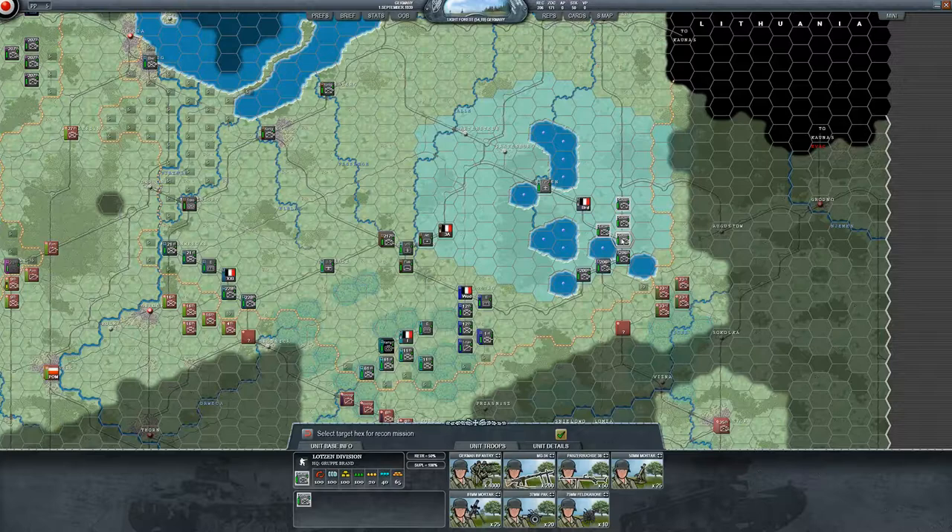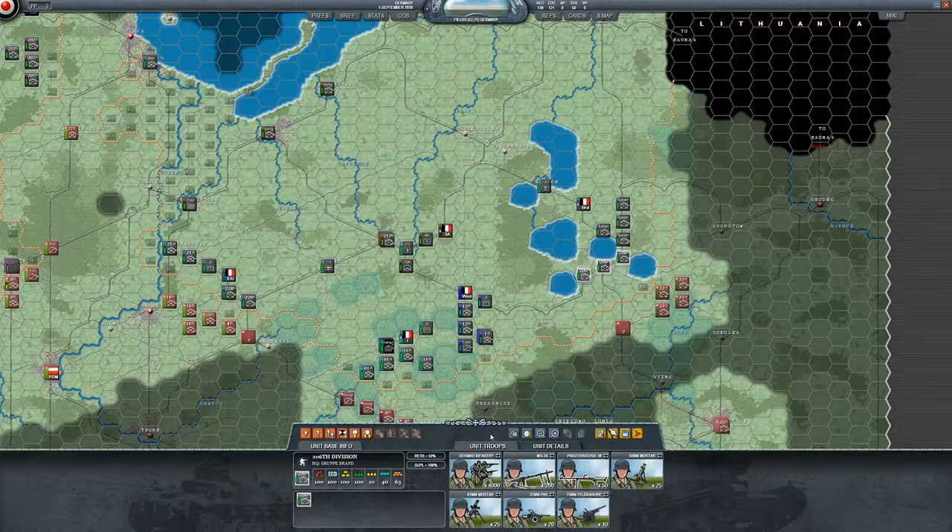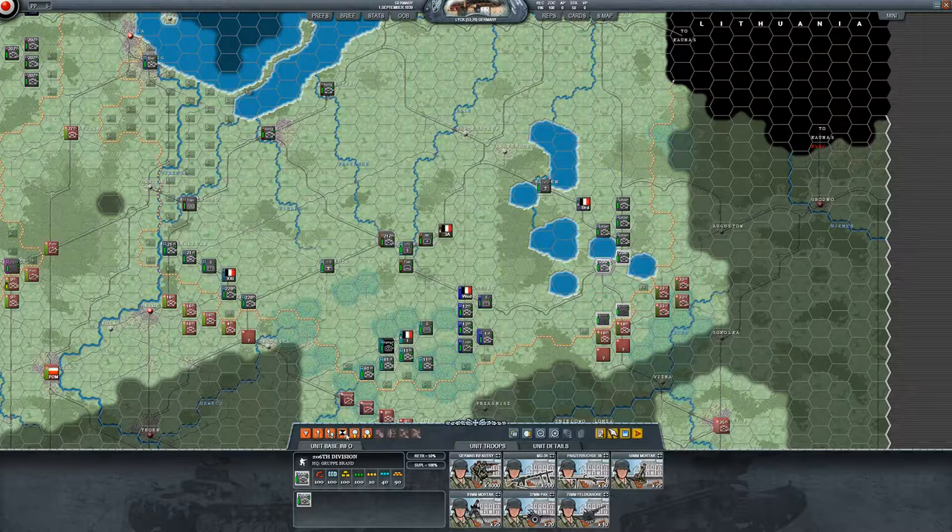We have the 206th infantry and the Lotson division. I think we're going to go straight down. Let's start with this unit and do some recon — moving up will reveal what we have. Let's put these guys there. Oh yeah, look at that! We'll move these gents up here.